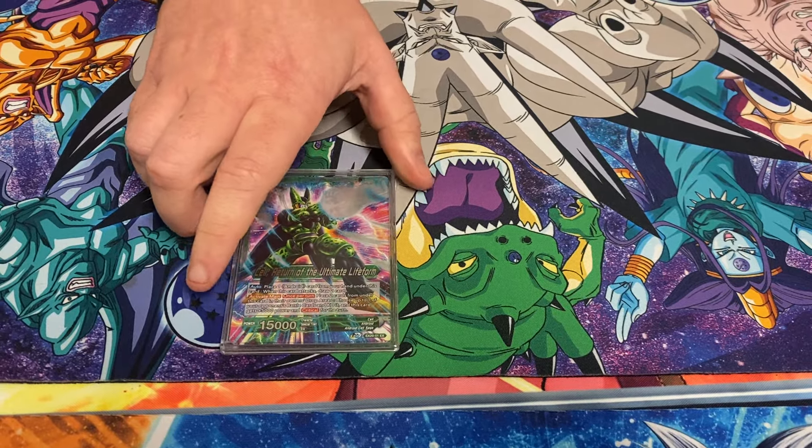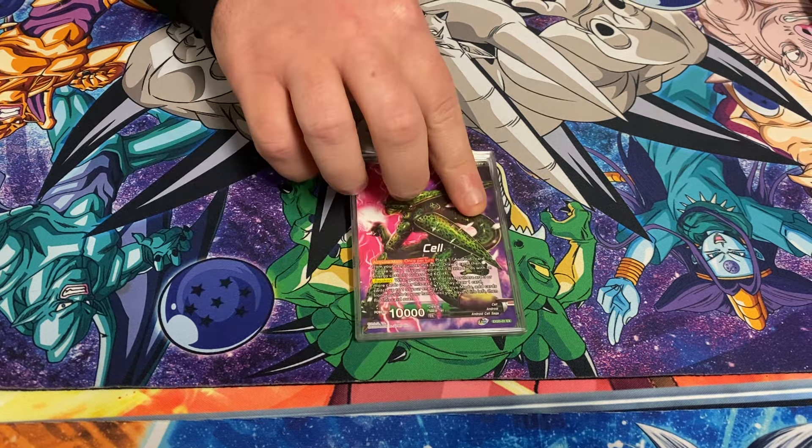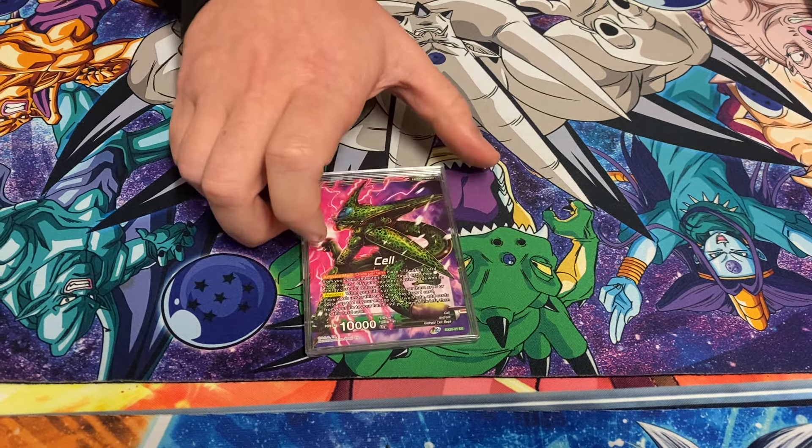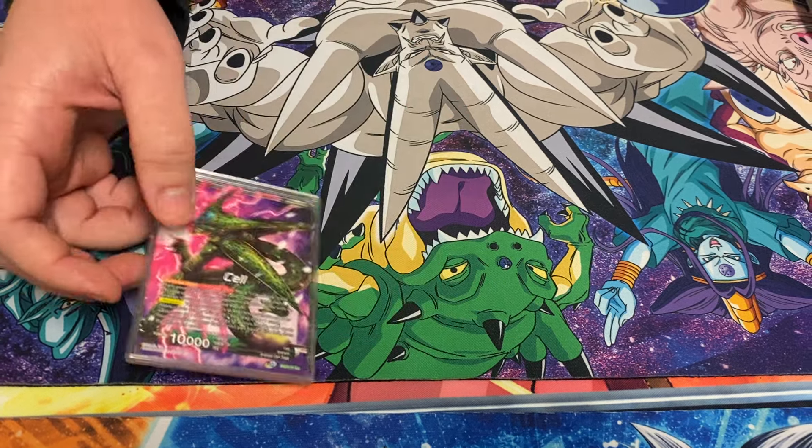A lot of decks will just combo it off anyway because everyone needs the energy now. I literally never KO anything on this front side anymore, unless I'm holding my Awakening to turn 3 and then sometimes it is relevant. But most of the time, you just want to turbo awaken and just start smacking them in the face, realistically.